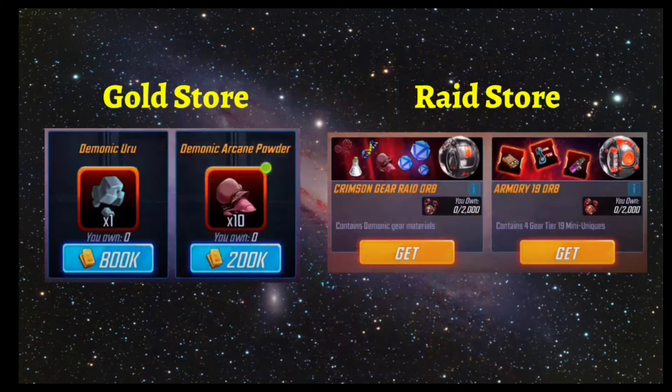First and foremost, for Gear Tier 19 in the end game, there are only two ways to access this gear so far: purchasing directly through the gold store on the first tab, and rewards earned from raids — available as crimson gear raid orbs as well as Armory 19. That's how we've been amassing the resources we have.